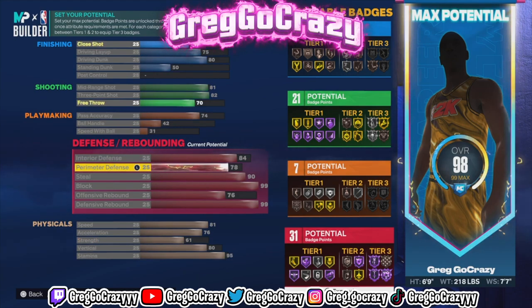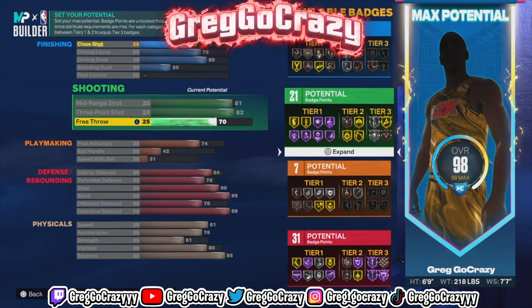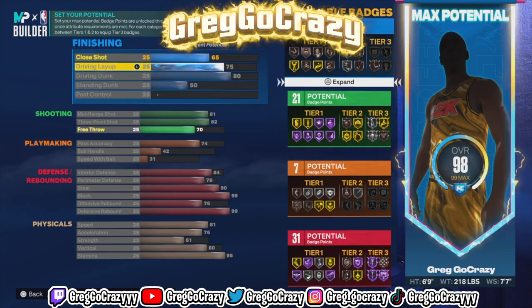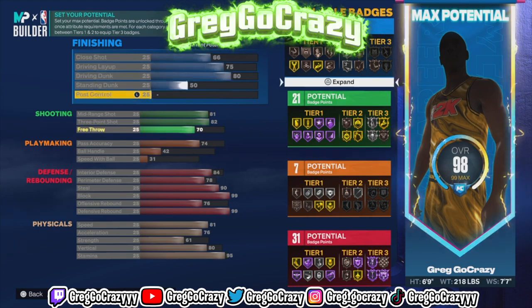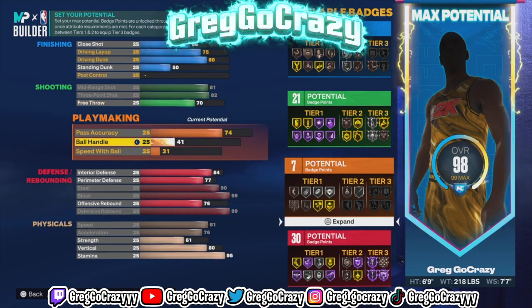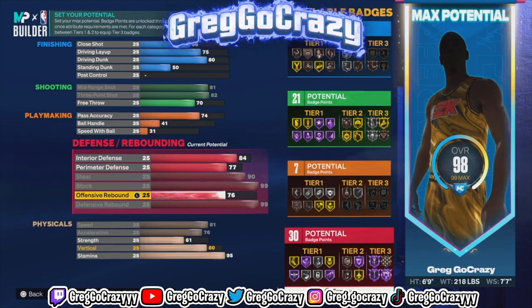Right now the three-pointer is at 82 and the mid-range is at 81. A badge I was testing out is midi magician — midi magician goes crazy on this build. I changed some of the stats where you can still get 30 defense, and I'm still tweaking things because I'm trying to raise the perimeter up to get at least silver clamps.